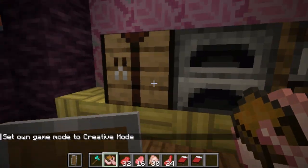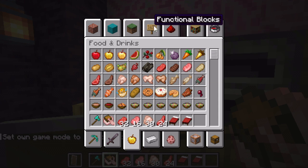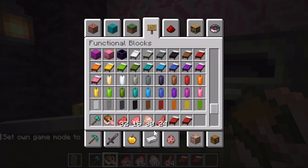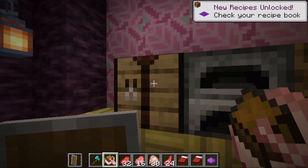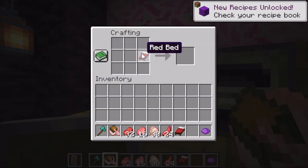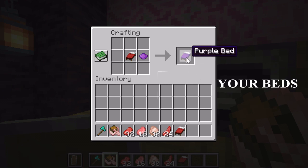So, let's flip into Creative and check it out, shall we? Just gotta find the dyes. And here we are! Now, let's say you are tired of red beds and you want something more interesting. You want purple. But normally, you would have to go get wool and then get dye, or get a white bed for this.